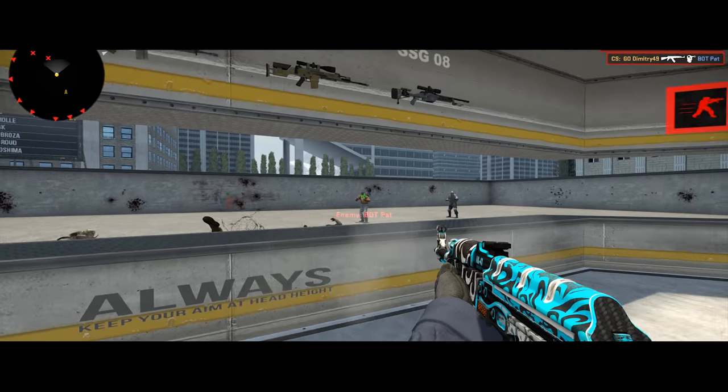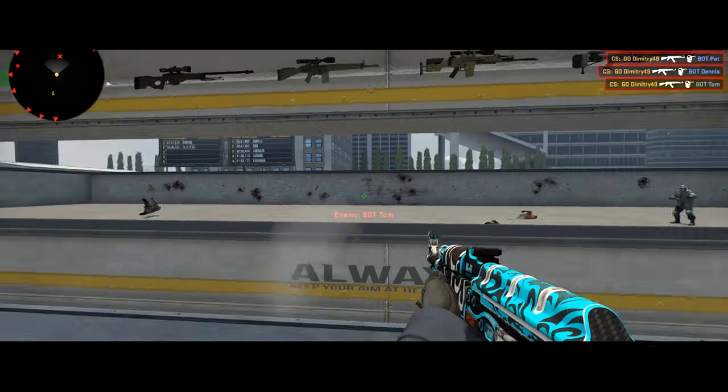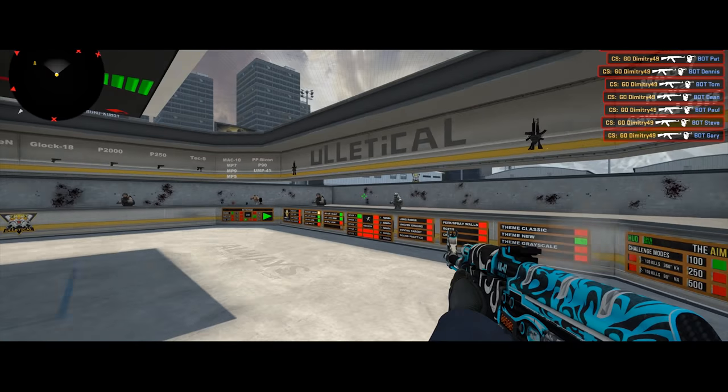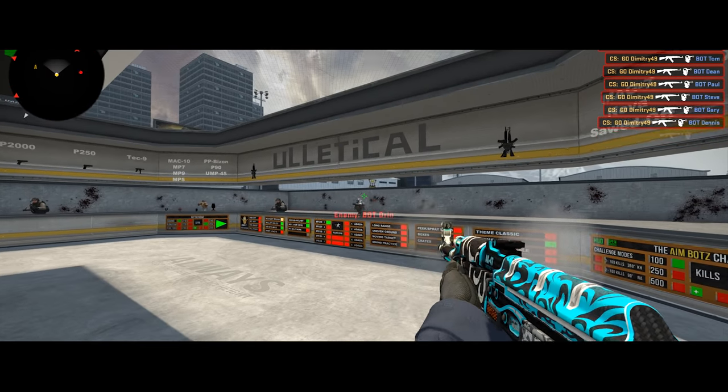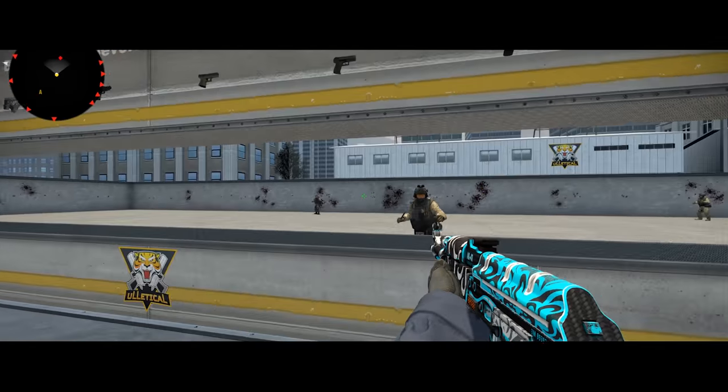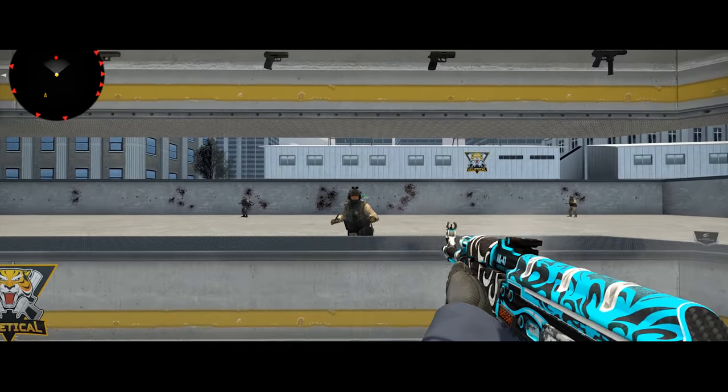Here is me gaming at 400 DPI. As you can see, I have full control. My muscle memory kicks in, in terms of flicks and aim correction when I overshoot my target. But here is me gaming at 16,000 DPI.